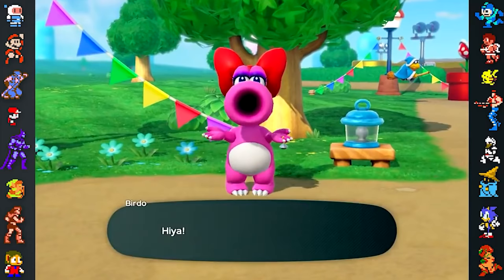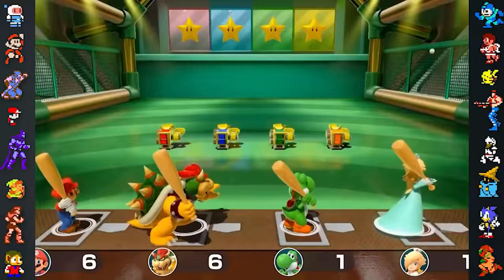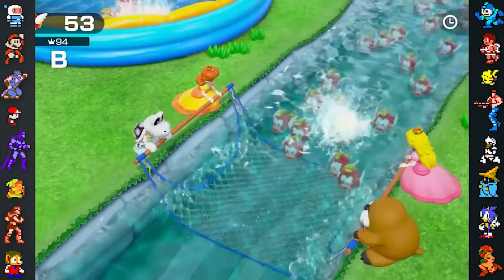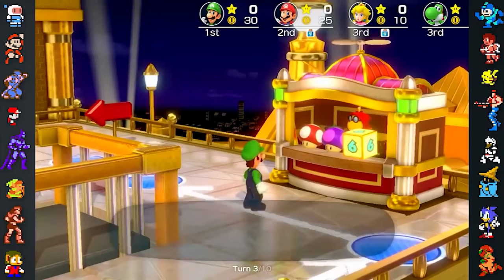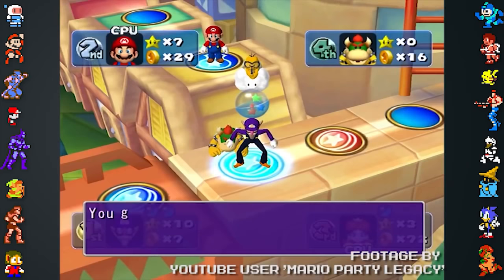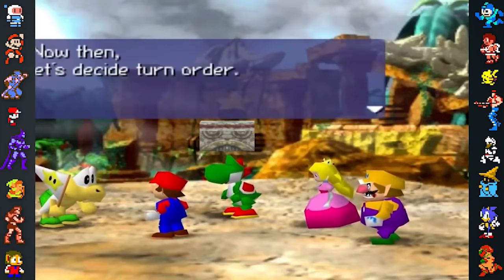Super Mario Party also has several noteworthy regional differences, such as Birdo's gender being very different across various regions of the world. The game's North American English release refers to Birdo using feminine pronouns, whereas the British English release uses masculine pronouns for the character. Other versions of the game, such as the Chinese and French releases, use more neutral pronouns when referring to Birdo. Another difference in the British English version is that the Toadies are referred to as Magicoopers. This could be a simple localization error, as the Japanese name for the Toadies, Kokameku, can mean Little Magicooper in Japanese. Interestingly, this same mistake was made in Mario Party 5, where capsules containing a Toadie were implied to have Magicoopers inside.